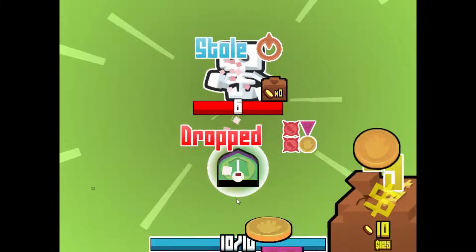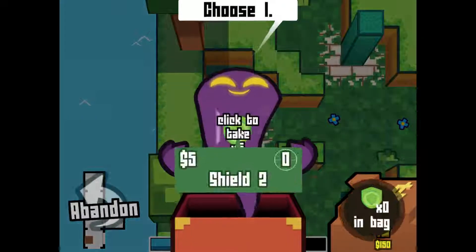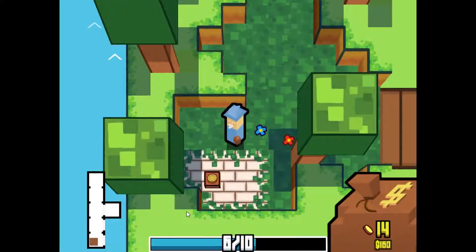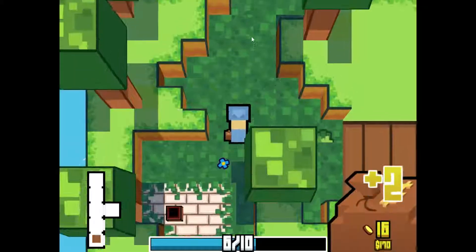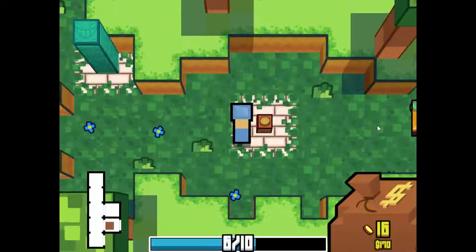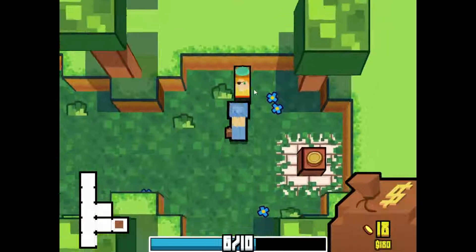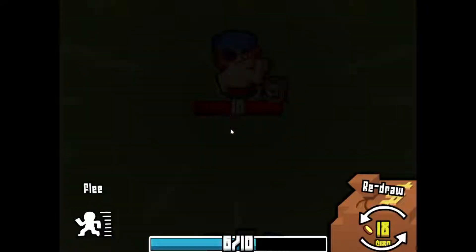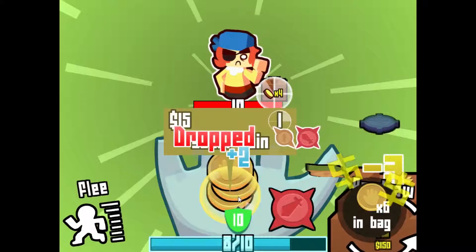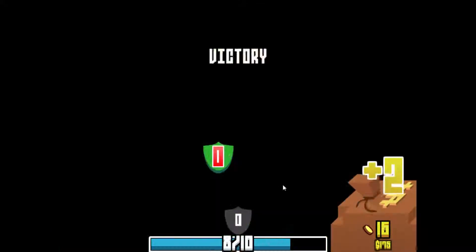I stole a shield so I'm gonna be taking a hit one here — I could not set up a block. We're down to six health, we've got to find a way to heal. Let's try to go back up here — there are still a few areas on this floor I haven't searched yet. Let me fight this guy first. Oh yes, there we go — we have a shield. I wouldn't mind using a few more stacks of those just to get back up to full health.